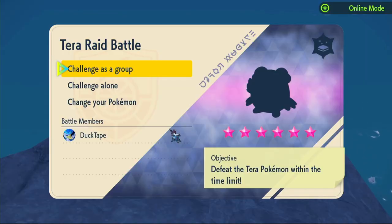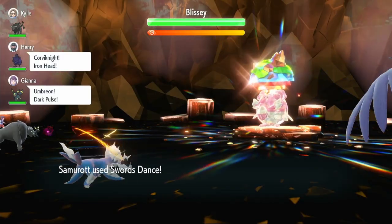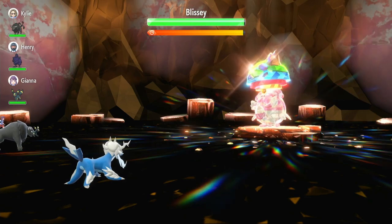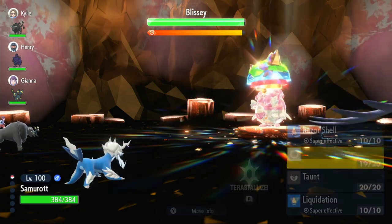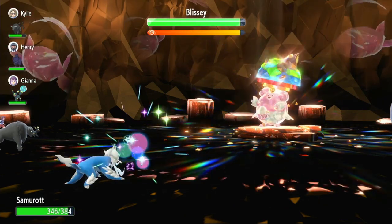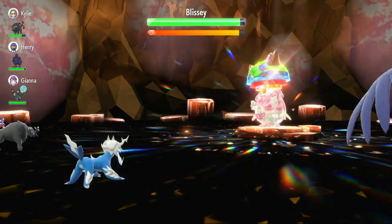Next up, we have a 6-star Ground-type Blissey. It should be easy enough — this Pokémon is amazing for Mystica usually. Let's start it up. First turn we're going to use Swords Dance to raise Attack by plus 2. We get hit with Light Screen, but that's no problem — we are a physical attacker. We use Swords Dance again. It has Sing — 55% accuracy — and also Defense Curl apparently. Should be fine though; I don't think any of its Sings will hit too often.